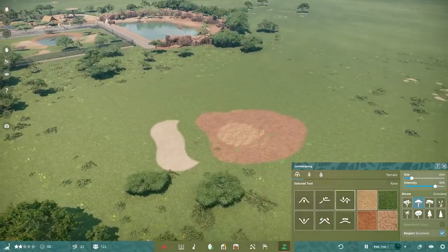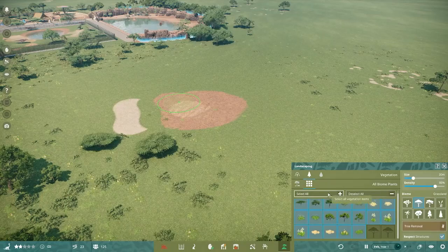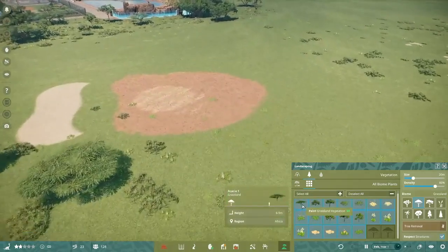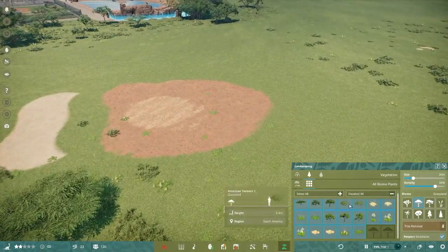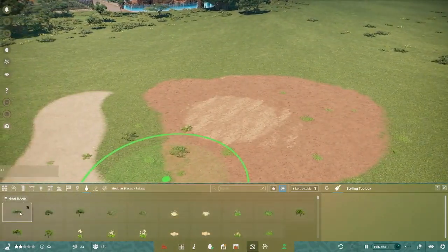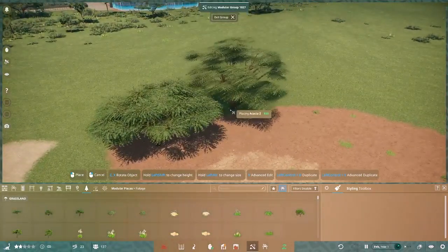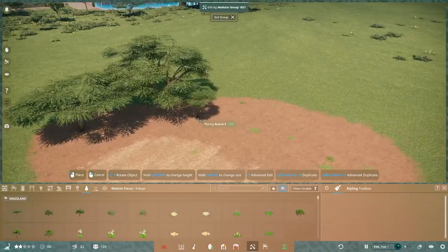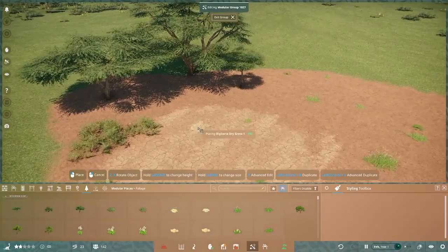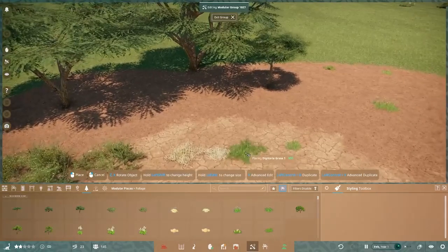We also have new plants. We don't have quite as many as some other biomes, but there's a good selection. We have three variants of acacia trees, American tarwood, and dry digitaria grass. Here are the acacia trees — I really like this one and the little sapling.